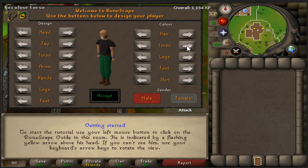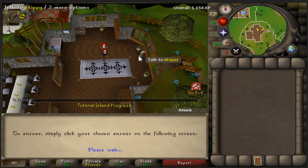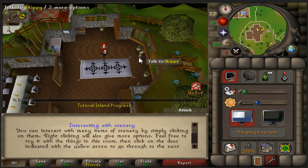Yo, what's going on guys? It is Chapo here bringing you a Deadman Seasonal Guide. This guide is going to be especially useful for the 30-minute immunity that is added during the Summer Seasonal of 2018 and beyond. Let's get this started.